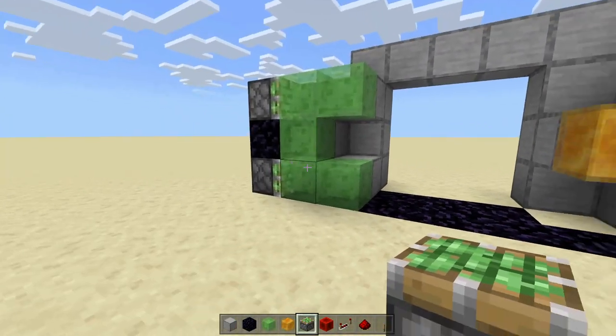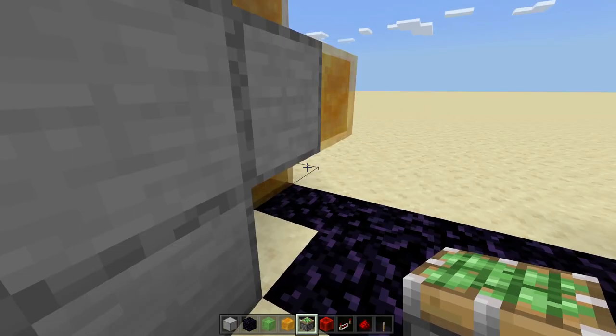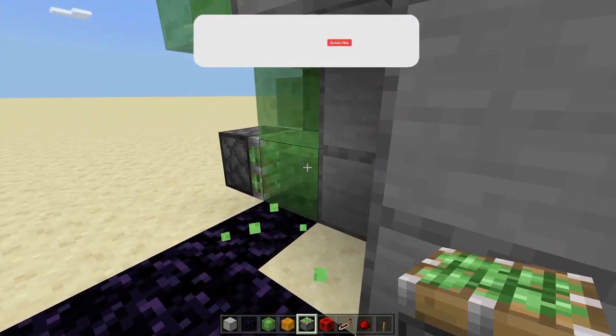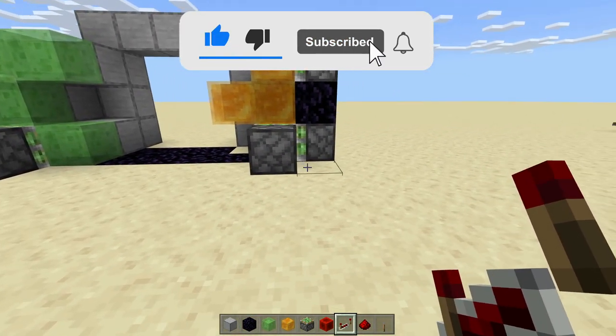Now here and here we need to get sticky pistons facing in to push it flush into the wall. It should be pretty easy to get the honey one or the T-shaped one done like that, but the C-shaped one you may need to break some blocks real quick, place it in, and then replace it. Now we're looking like this.